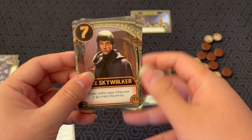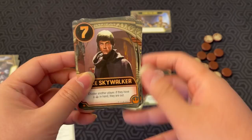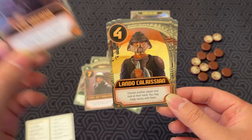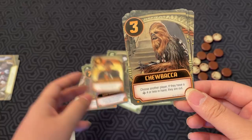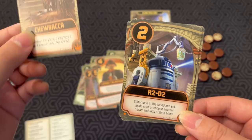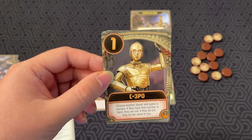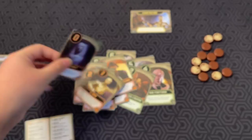And then here we have the Rebel cards. Luke Skywalker — choose another player; if they have a Palace in hand, they are out. Leia — draw two cards, keep one, and put the other two on the bottom of the deck in any order. Lando Calrissian — choose another player and look at their hand; you may trade hands with them. Chewbacca — choose another player; if they have a four Palace card or less in hand, they are out. R2-D2 — either look at the face-down set-aside card or choose another player and look at their hand. C-3PO — choose another player and guess a number; if they have that number in hand they are out, but if they do not, they do the same to you, so there's a risk for that one. And Han Solo — at the end of the round, if you have this in hand, you gain a victory token regardless of if you won or not.